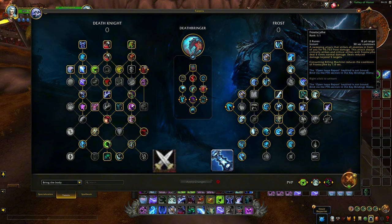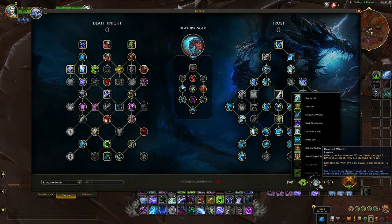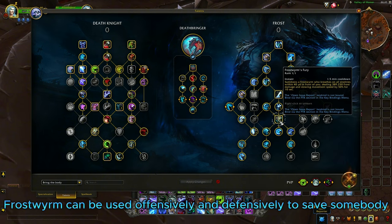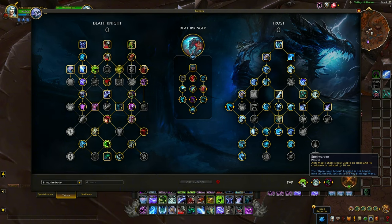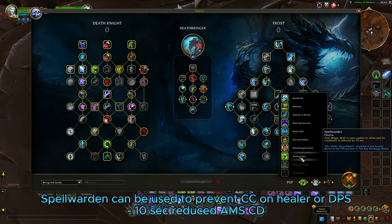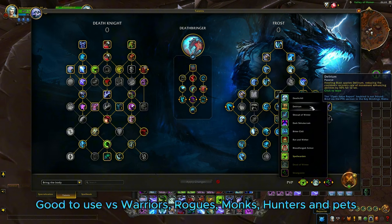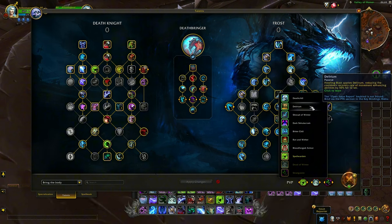Regarding PvP talents, always use Strangulate to replace Asphyxiate — we don't need one additional stun. We have Dead of Winter as a second PvP talent, which always gives us a stun every 30 seconds if used, and Frost Form's Fury with Absolute Zero. If we really need another stun, I consider Spell Warden still one of the best to help out teammates and against casters. Plat-Forged against heavy physical or melee or hunters, and Delirium to increase the enemy's movement cooldowns like Charge, Faerie Fire, Sprint, Blink — basically any of these abilities recharge 50% slower.